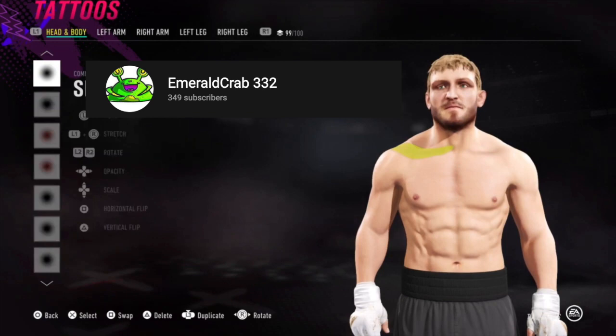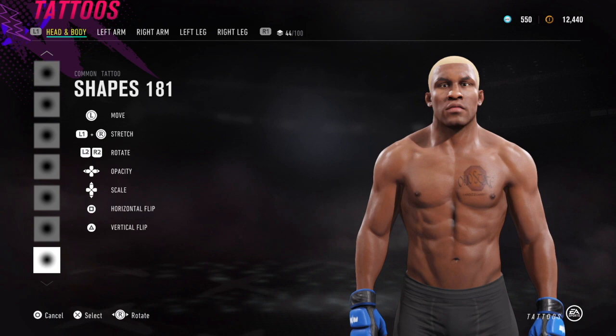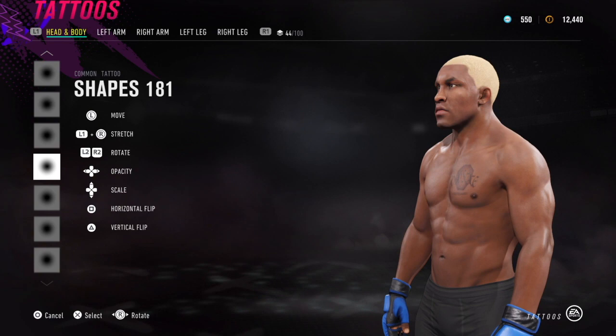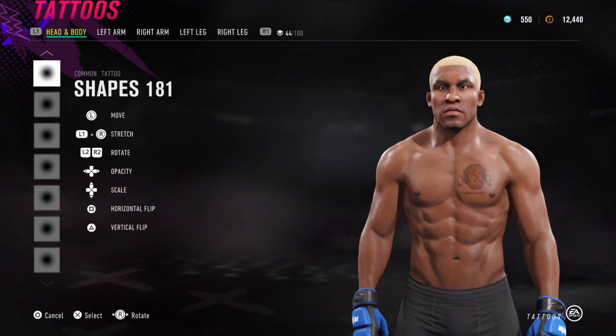Now let's hop back to another example of a fighter I did — this is Kevin Randleman. For those who don't know, he has a very muscular physique even for an MMA fighter. We're cycling through Shapes 181 shaders I used to duplicate his muscular definition, adding some to the lower abdominals to give that V-taper effect common on very muscular but lean physiques. This idea came directly from Emerald Crab, and I'm basically just trying to emulate him — when I see someone come up with a good technique I'm definitely going to employ it.